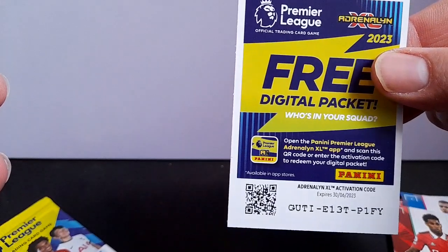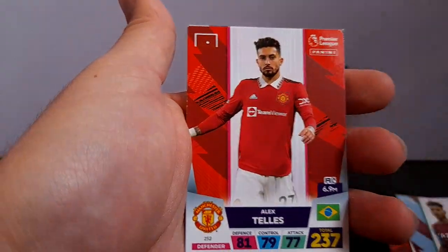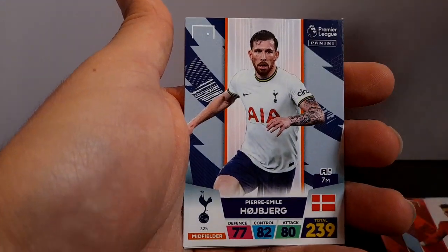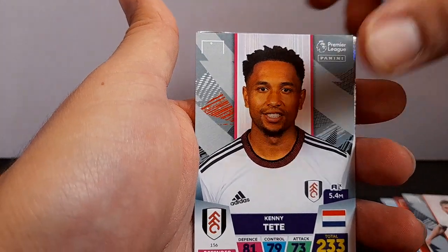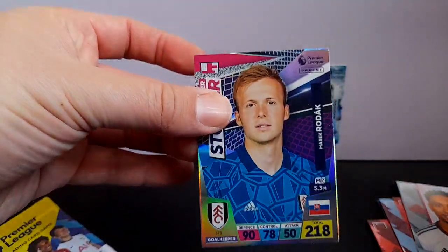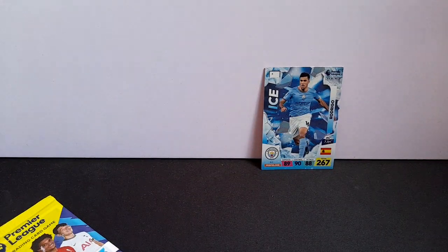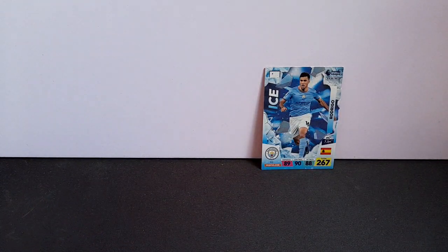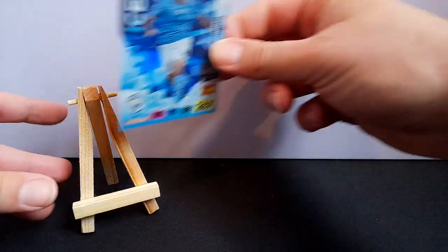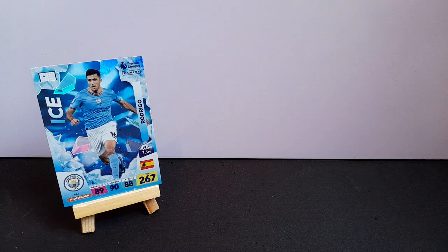That's the code card. Olly Watkins, Tellez, Hoiberg, Tete. Two shinies — you've got the Southampton badge, super stopper, Rodak. Super stopper cards are really cool. That wasn't much of a pack. Maybe that means we're gonna get something really good in the limited edition packs. In our last two packs we're gonna get some good ones — still been building up.